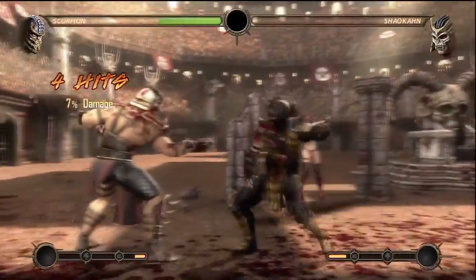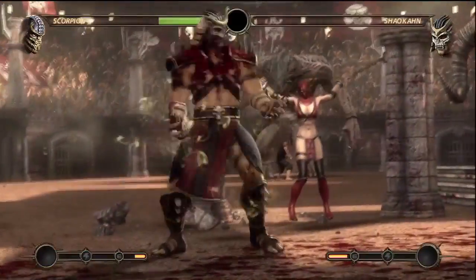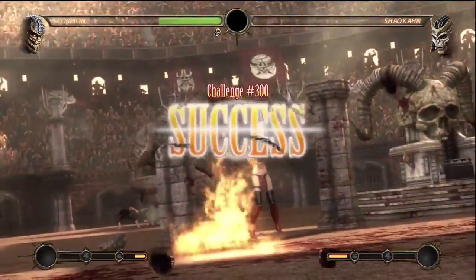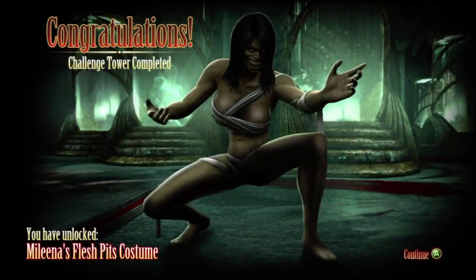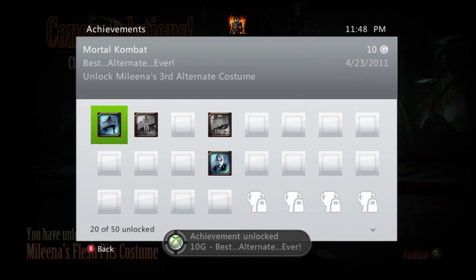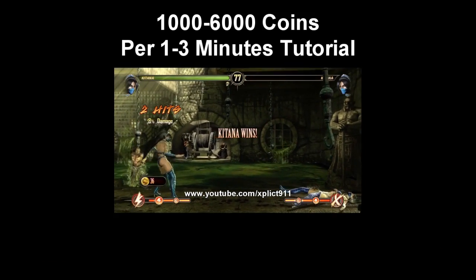I only played the Test Your Might, Test Your Sight, and all that stuff — I didn't really want to go through all the challenges, but I'll go through it later on. I just want to do a little quick tutorial for you guys. Hopefully this was helpful — just leave a comment, rate it, and I'll leave a link to the next video on how to get fast coins to level up faster. Thanks for watching. This is Xplit91 and I'm out.